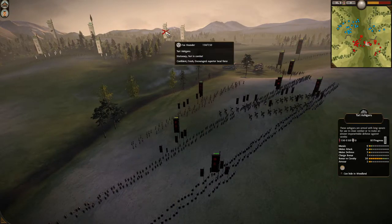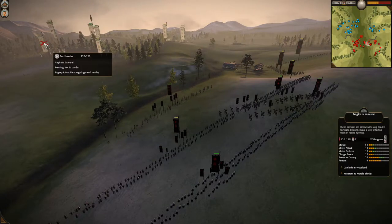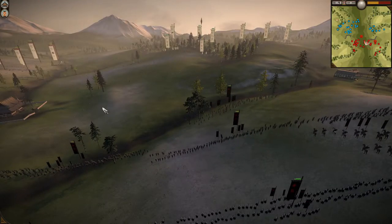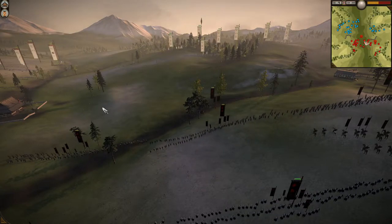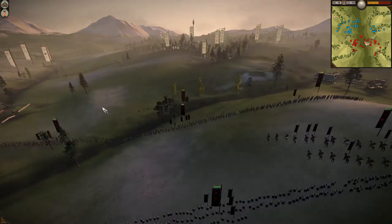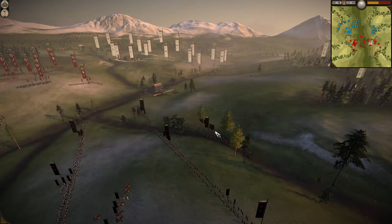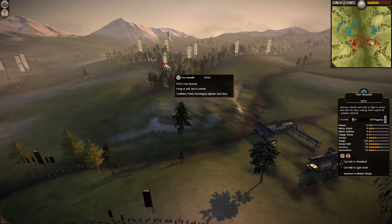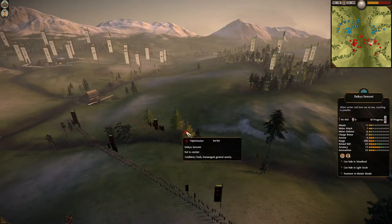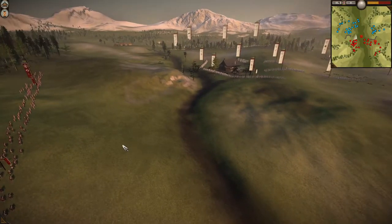With the Daikyu I could get the range advantage. If Foxhounder had bow samurai or even bow warrior monks, the terrain would make all the difference. But since my Daikyu have such long range it didn't really matter — I just let them do most of the work and stayed far enough back so those foot samurai couldn't get close enough. Using bows to hit ashigaru and less armored units is better than shooting at heavy armor like Naginata Samurai.